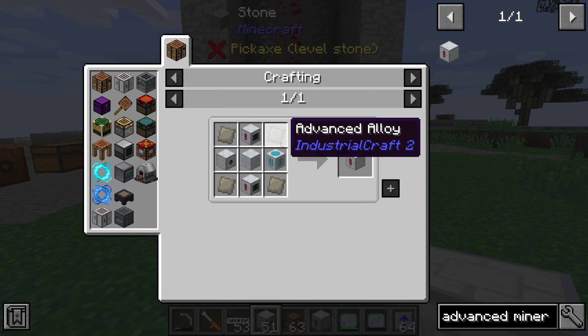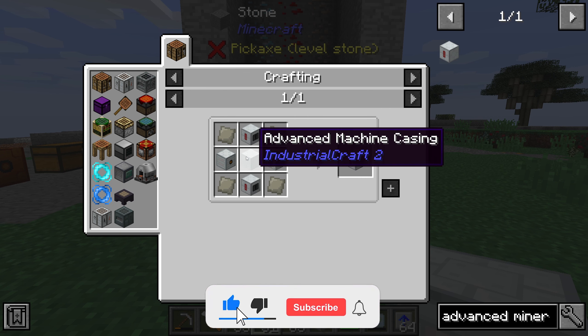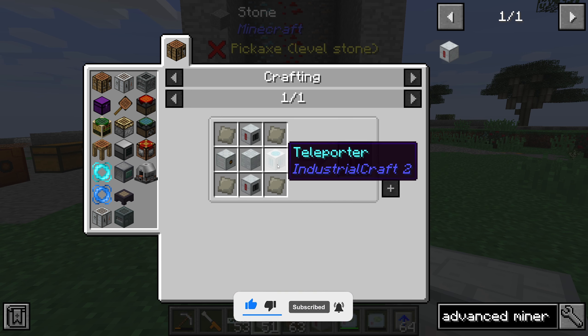To craft the Advanced Miner you need 4 Advanced Alloy, 2 normal miners, 1 MFE, 1 Advanced Machine Casing, and 1 Teleporter.